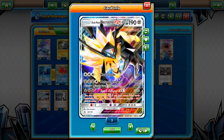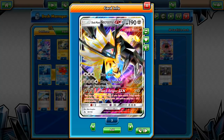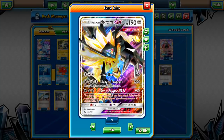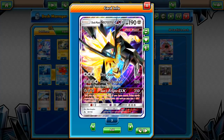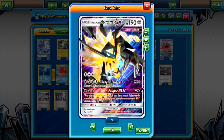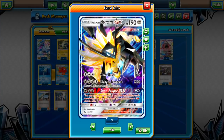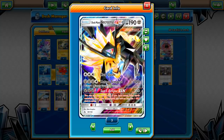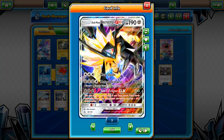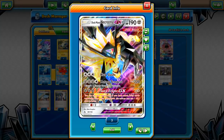Duskmane Necrozma has 190 HP. It's a basic Metal-type Pokemon and an Ultra Beast as well — that doesn't come into play right now but could in the future. Claw Slash is 60 damage — a lot of people sleep on it, but it's good because you can knock out babies: Zoruas, Magnemites, 60 HP Pokemon like Rowlets. It doesn't make you discard, unlike Meteor Tempest, which discards three energies but hits for a massive 220 damage.